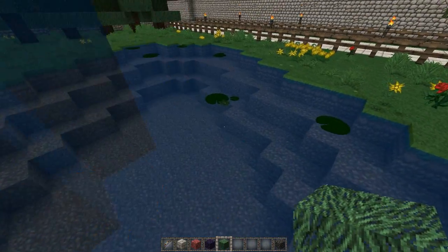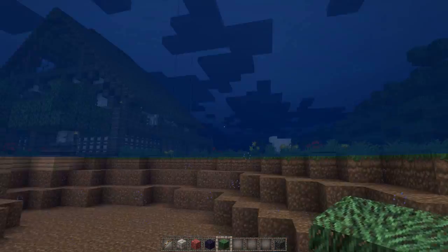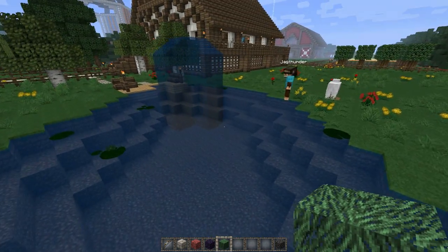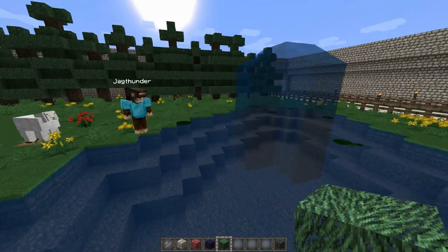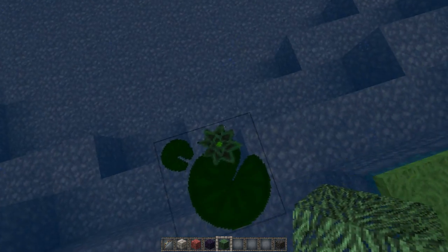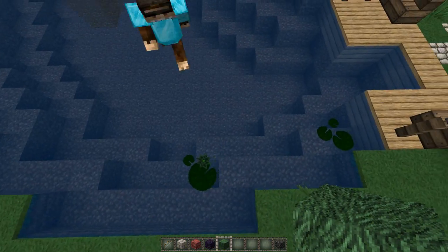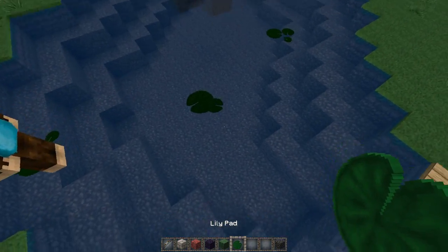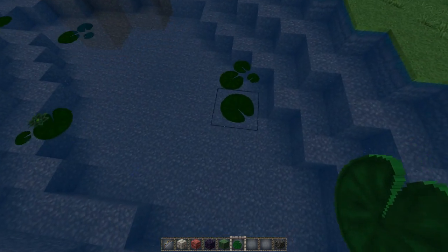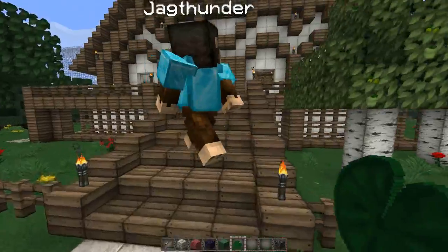The water totally loses it - super clear. That is way too clear. Especially for those of us that build waterfalls or water fountains - you would see right through it. Not crazy about the water. CTM on the lily pads - get out of town! That is awesome. Something I'll never see, but it looks pretty cool. It's the little details, man.